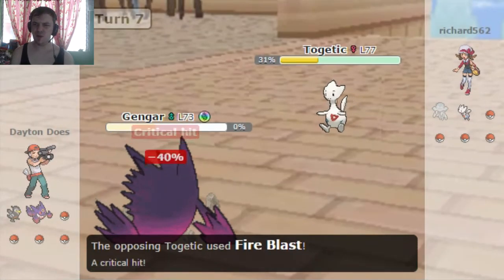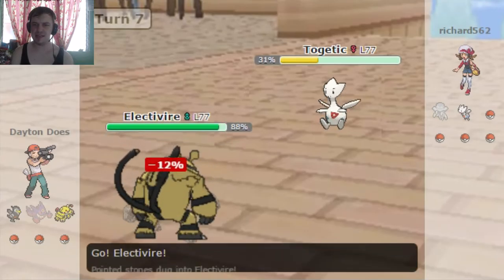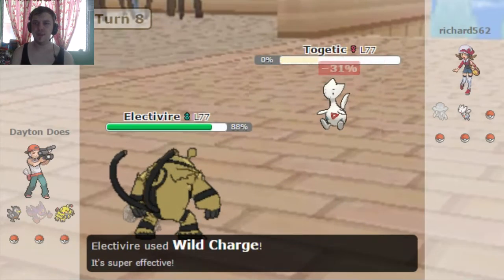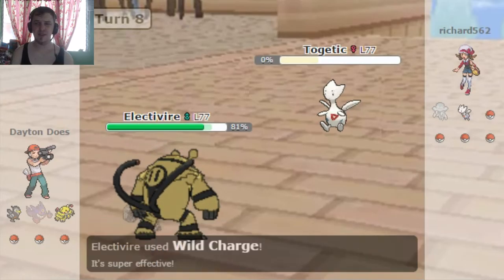I don't know all of what is effective against Fairy types, but I know Poison works. That's able to take him down relatively well. But Gengar's taken down with a Fire Blast, unfortunately. Electivire's out here now, which is gonna knock out Togetic with a Wild Charge. Ba-boom! And that Pokémon is pretty frickin' tough, especially with an Eviolite attached. It used to be a fully evolved Pokémon, much like Sneasel, actually.